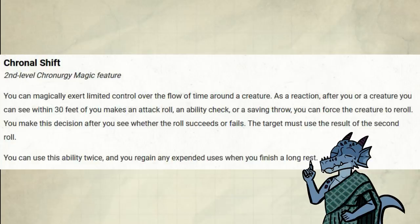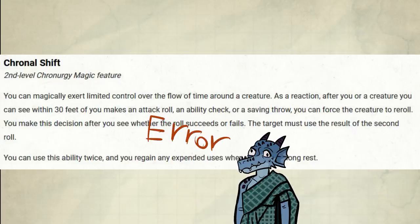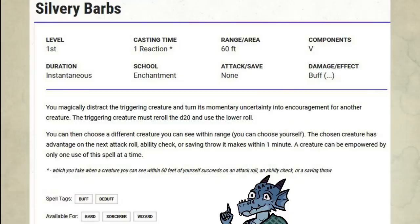You would think that just making this a spell is already better than having it as a feature. But they made it better. Here we have Silvery Barbs. Welcome to Pack Tactics — there's so much to talk about.